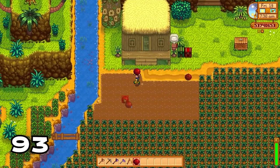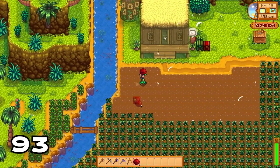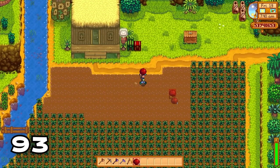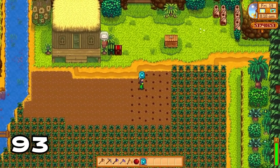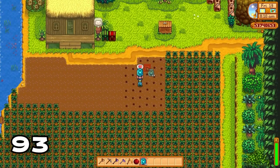Did you know if you use a mega bomb or any bomb you can blow away your crops, but it won't blow away your fertilizer or Speed-Gro that you have planted on the ground? This is a great opportunity to plant new crops if you want to replace existing ones on your farm.